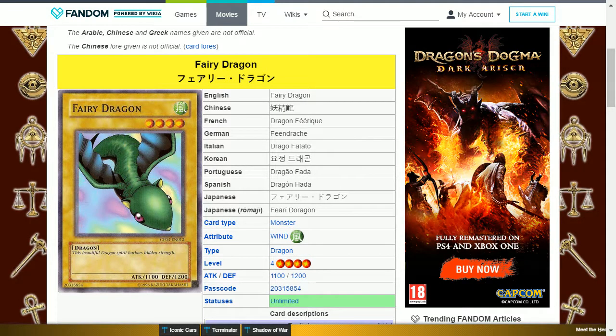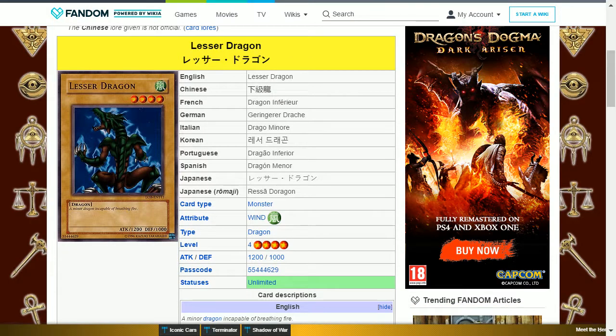He has three Fairy Dragon, which is a wind dragon, level 4, with 1100 attack and 1200 defense, and is a normal monster. He has three Lesser Dragon, which is a wind dragon, level 4, with 1200 attack and 1000 defense, and is a normal monster.